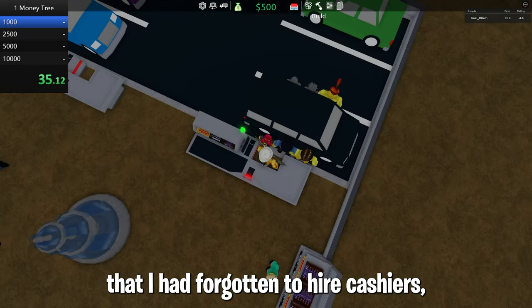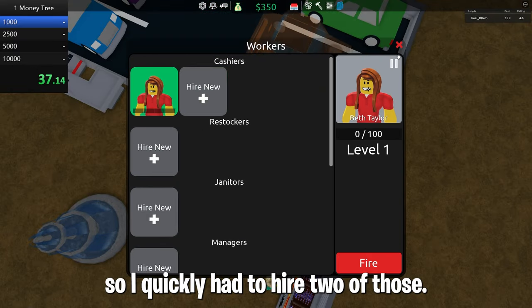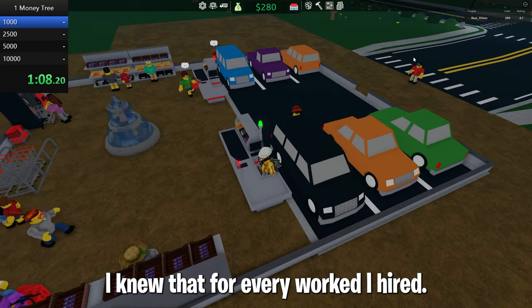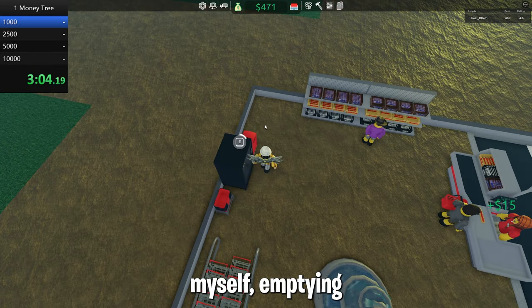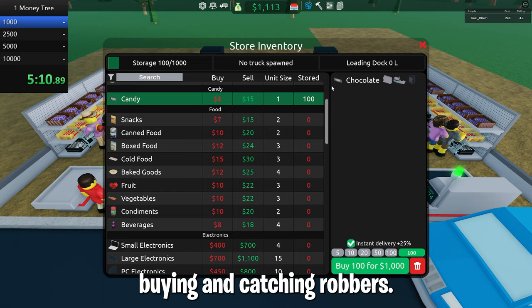I realized quite fast that I had forgotten to hire cashiers, so I quickly had to hire two of those. I knew that for every worker I hired I would earn slightly less money, so I did everything in the store myself — emptying trash cans, restocking, buying and catching robbers.